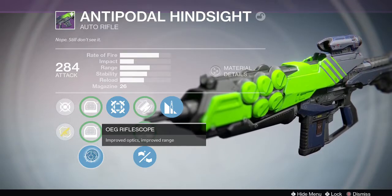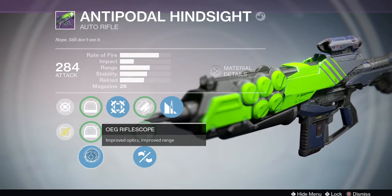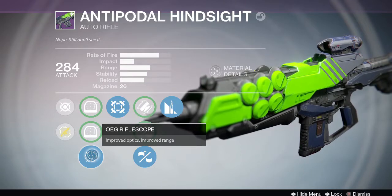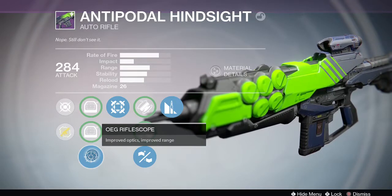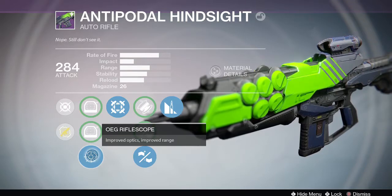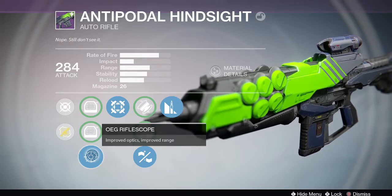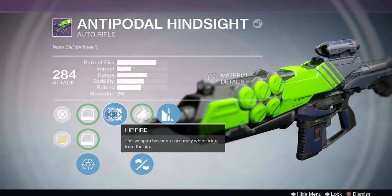The rifle scope doesn't zoom in too much but it gives you that boost to range. Range actually affects everything — target acquisition, damage falloff, and more — so you want your range stat as high as you can get it on a primary. That's what I did on this one.